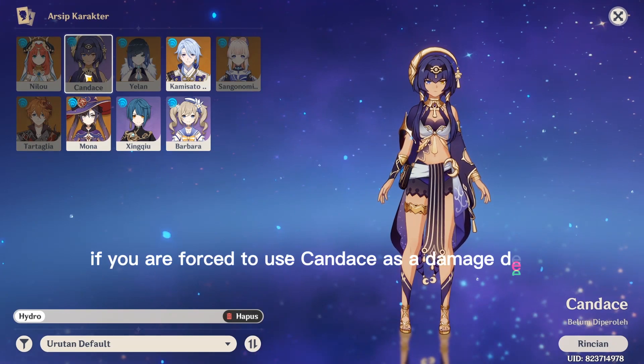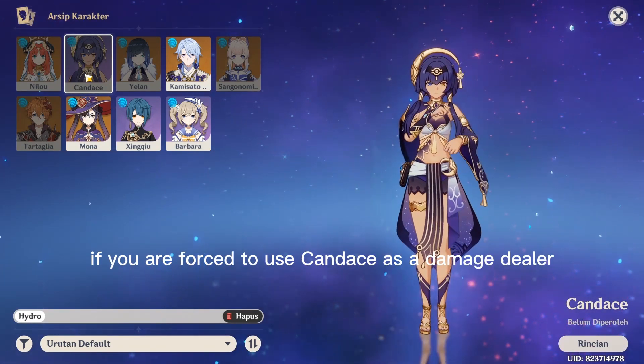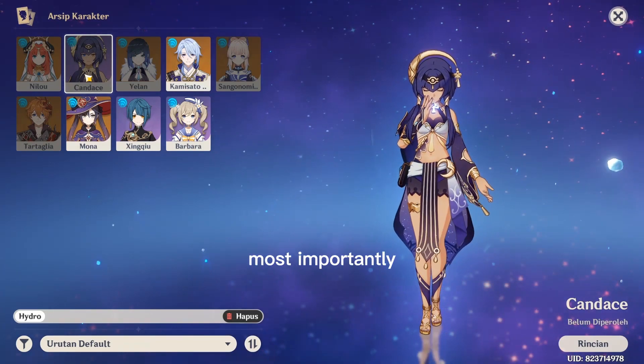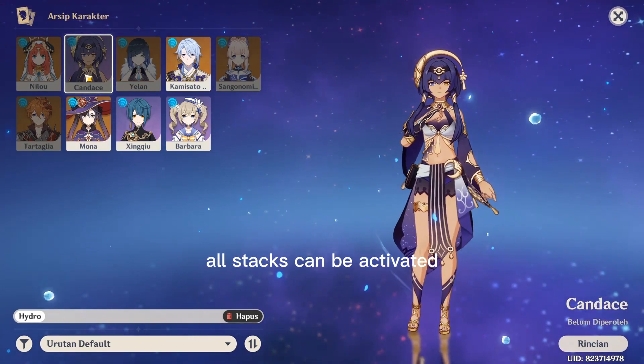Candace. If you are forced to use Candace as a damage dealer, you can use this Artifact on her. Most importantly, all stacks can be activated.